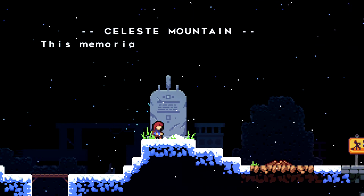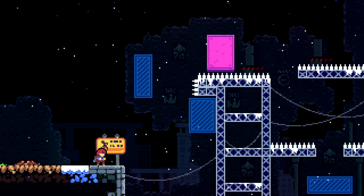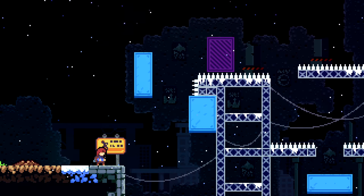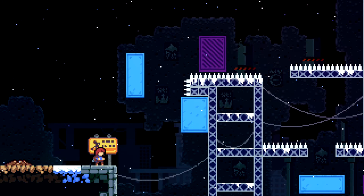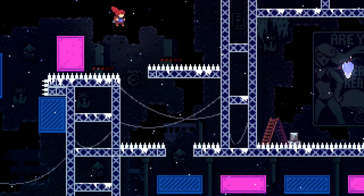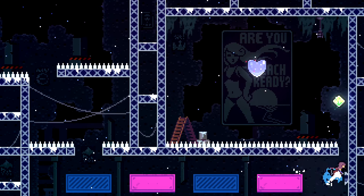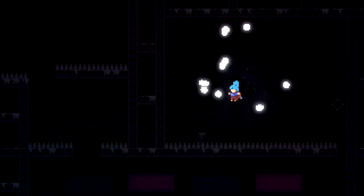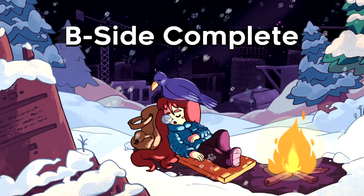Oh we're here already? Celeste Mountain - 'this memorial dedicated to those who perish on the climb.' In order to finish off a level we had to do a B-side version of the end. Memories getting back from this level. Sever the Skyline - and with that we have one of the hearts. I already had it but just to revisit the level and see what I was missing out on, which is really good.